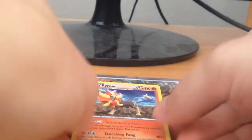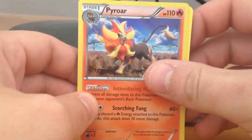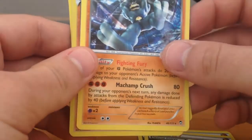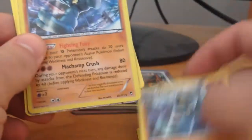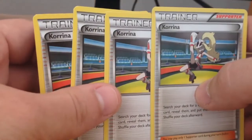I need to fix up my camera a little bit. So I have a Pyroar, a couple of Strong Energies, a Rare Machamp from Furious Fists, a Holo Machamp from Furious Fists, a Holo Hawlucha EX, and a Korrina's Supporter card.